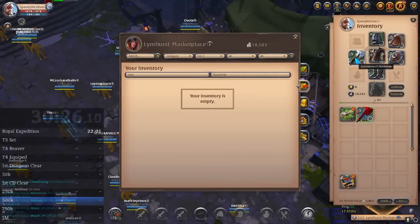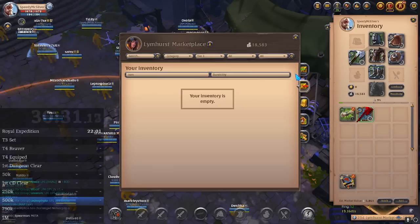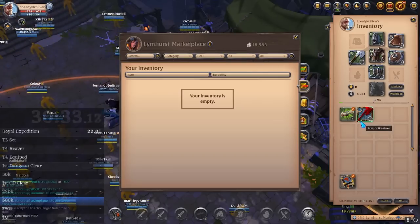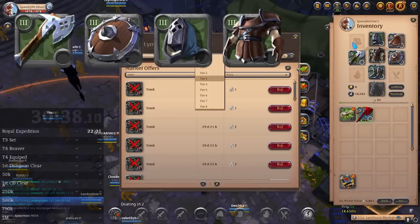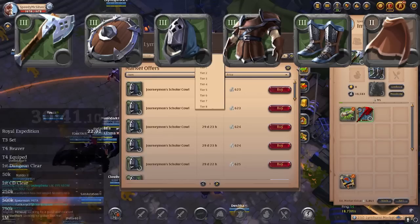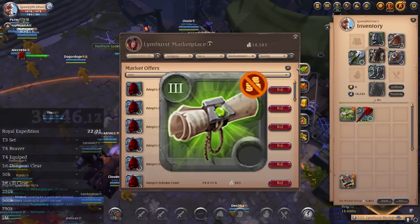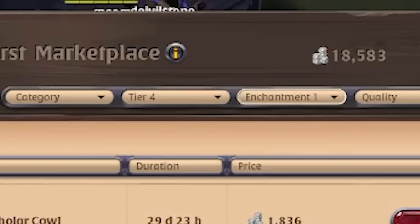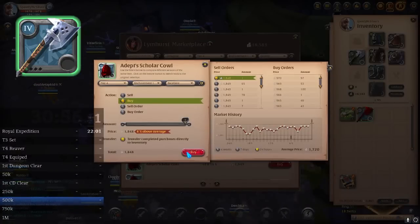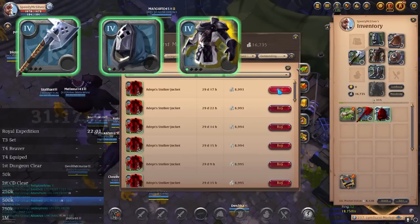Now that everything is gone and we are naked, it's time to buy some gear. We will be buying two sets of gear. For the first set, you want Tier 3 of the following items: Battle Axe, Shield, Scholar Cowl, Mercenary Jacket, Soldier Boots, and a Tier 2 Cape. Equip everything you just bought, and this should spawn a Tier 3 dungeon map in your inventory. Now for the second set: change the tier to Tier 4 and the enchantment to 1, and buy a Great Axe. Then change the quality to Outstanding and buy a Scholar Cowl, a Stalker Jacket, Soldier Boots, and a Cape.